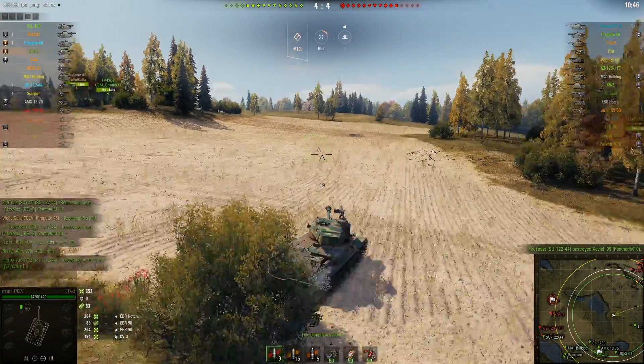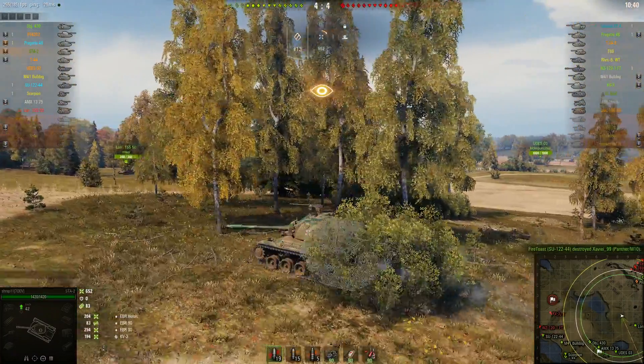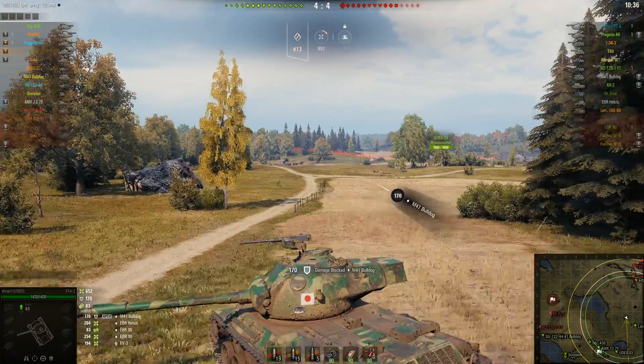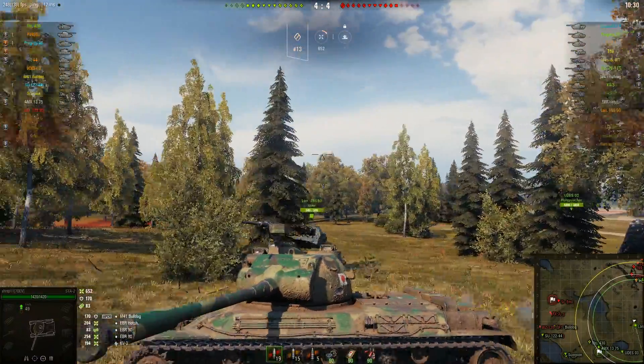So yes, as much as I complain about physics, you're going to see here in a moment. There's the bounce. So it is where I thought it was. A Bulldog bounces off me from behind, but somehow off the front of my turret.